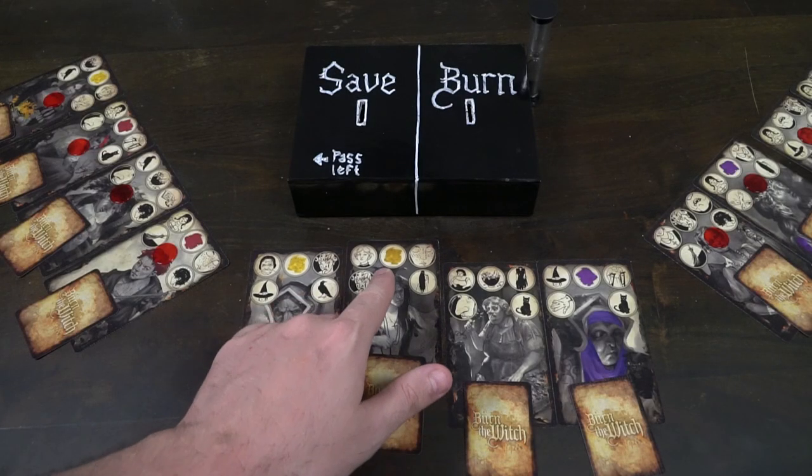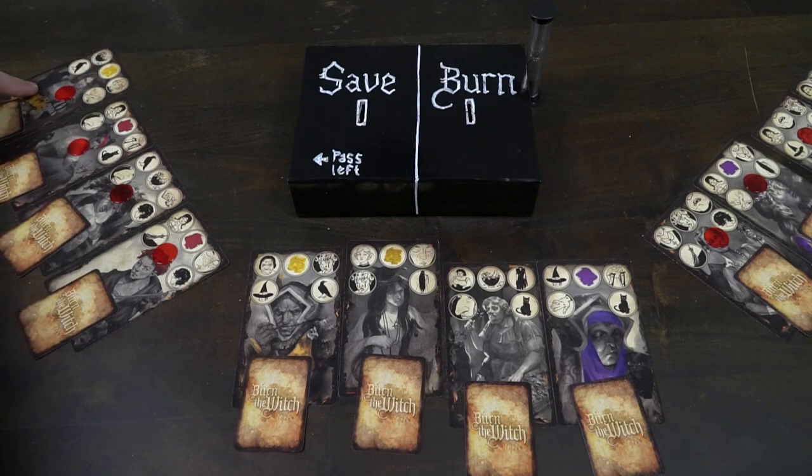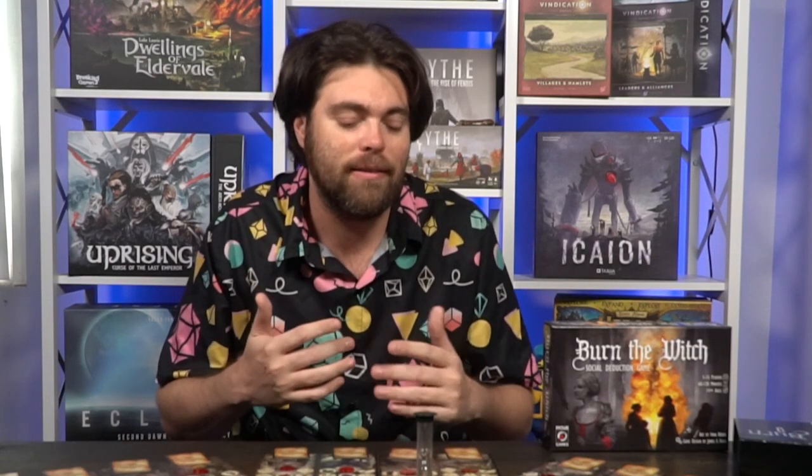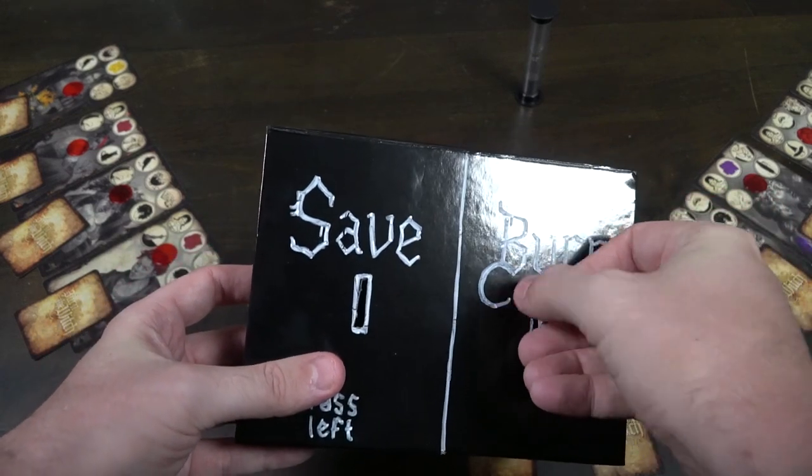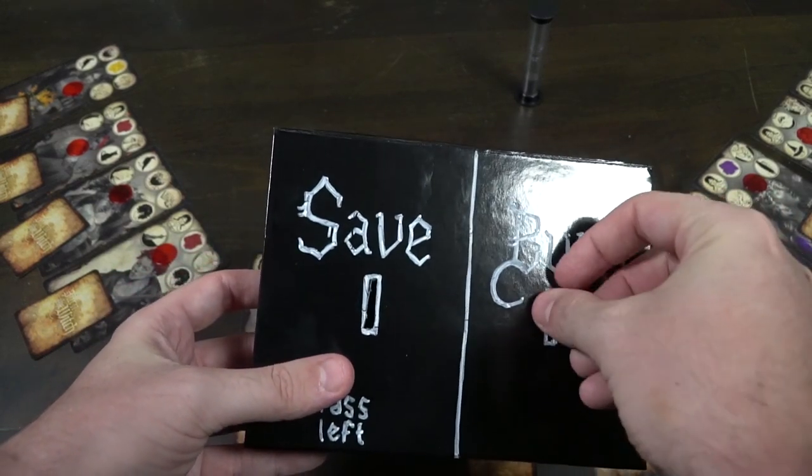How it works is quite simple. One player will start off as the accuser, and you are going to basically determine what symbol you want to vote out. So let's say you don't have any black cats and you know you're not a witch — you can say, 'I'm going to vote out the characters that have black cats.' Each player will present the characters with that symbol. Then each player in clockwise order, starting with you, is going to take their vote tokens and place them in the bin — whether it be the save bin or the burn bin.